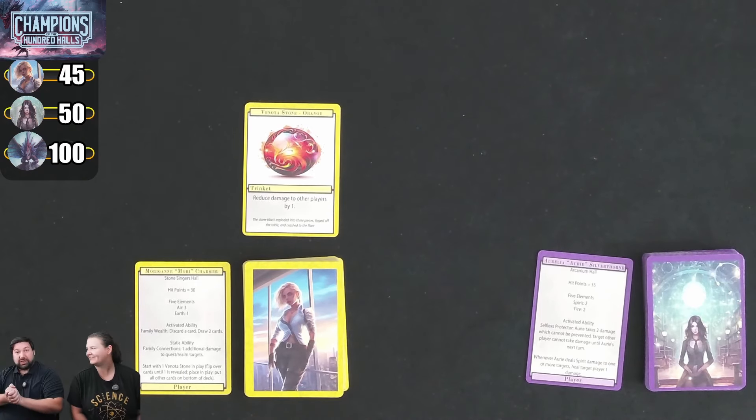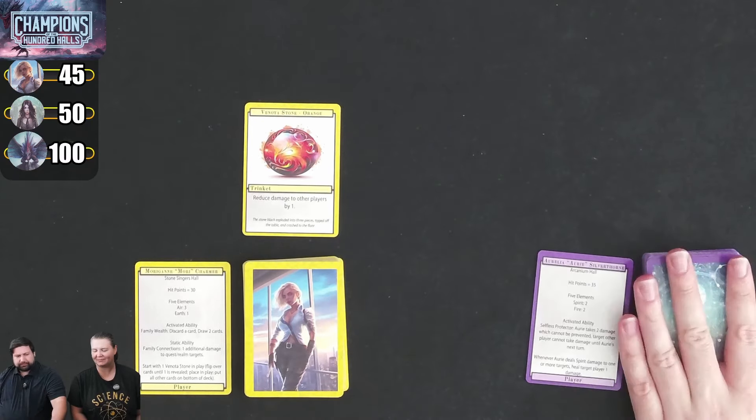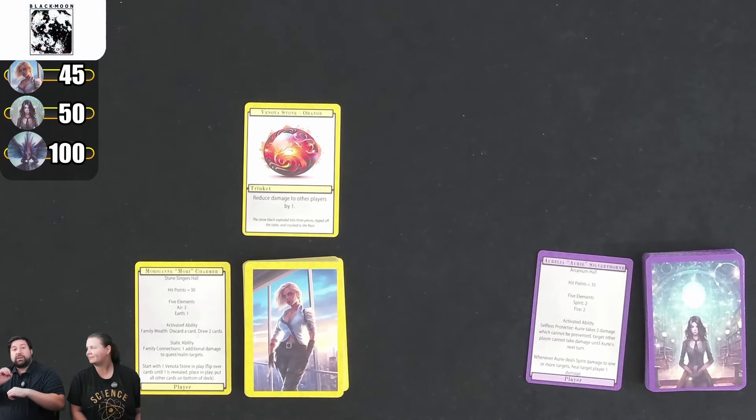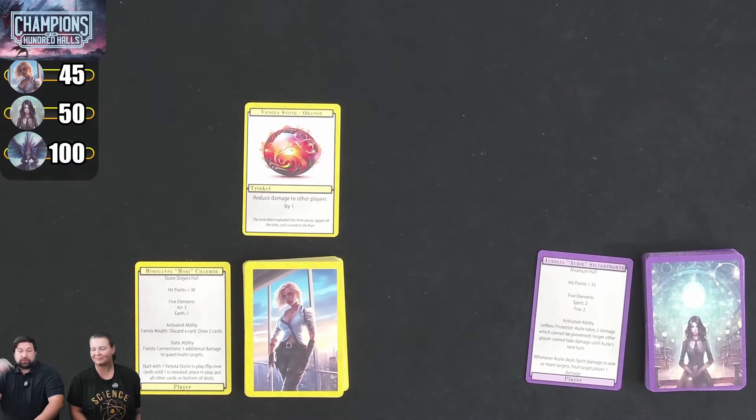This is a very modular game in the sense that you'll be picking amongst a number of different students to play. You can think of them as magical students. You can choose different bosses to fight and choose the realm they're going to fight in. We're going to play as we go and teach you how to play. There will be a link to pledge in the description below. This is a preview copy, so everything you see is subject to change — the quality, rules, and text may change.